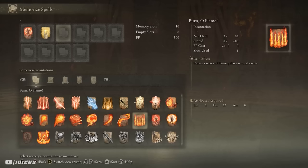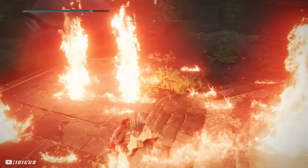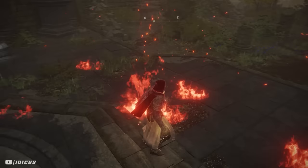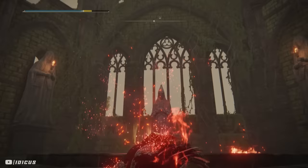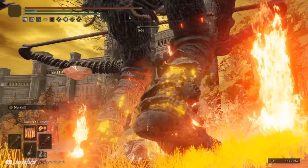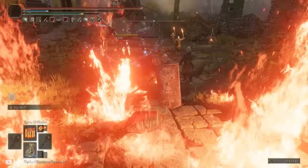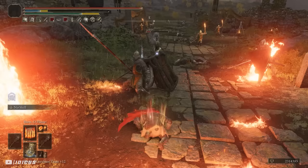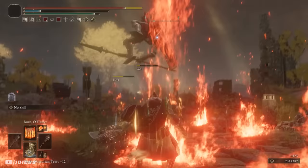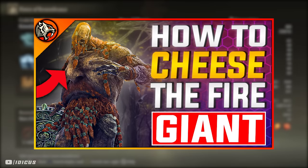Our first offensive incantation is Burn O Flame. This sends flaming pillars up into the air all around you, dealing fire damage for each pillar that hits a target — meaning the bigger the enemy, the more damage you will deal. This is also your Mimic's favourite incantation, especially if he's running Shaburi's Woe since the enemy will be on his back the entire time. It's very strong but since it works in close range it can be hard to pull off without being hit. It requires 27 faith and you get it by killing the Fire Giant and trading in the remembrance at the Roundtable Hold.